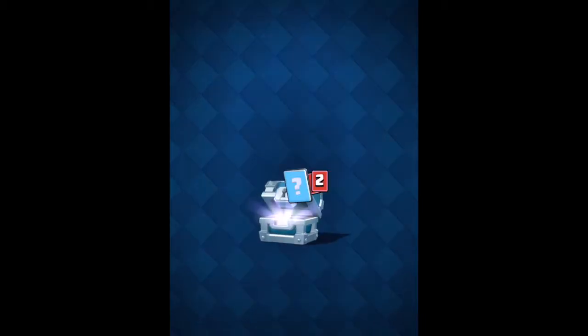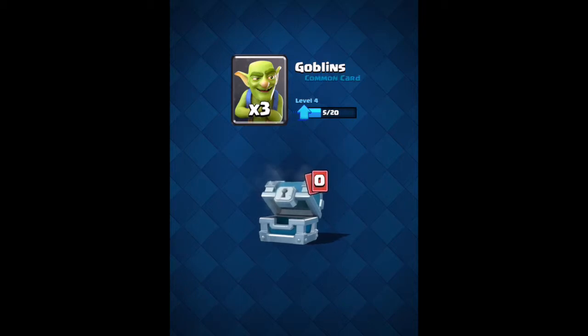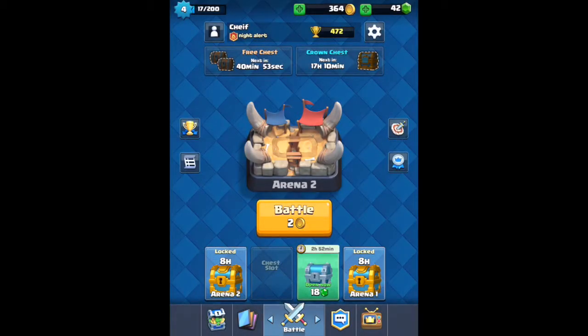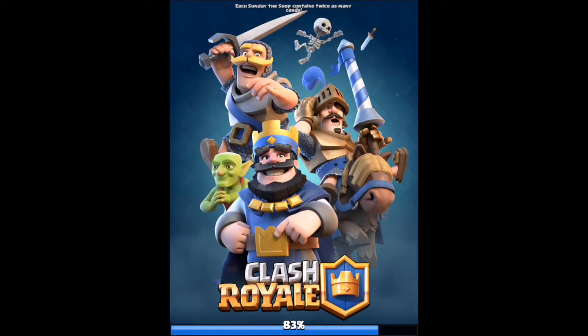We're going to open a silver chest to start off the video. I get 34 gold, a skeleton upgrade I don't really need, and a goblin common card — not bad. Now we're going to do a battle so I can show you how this works.